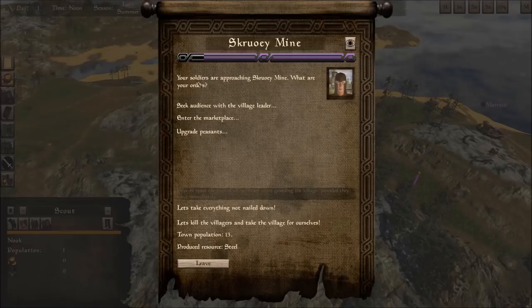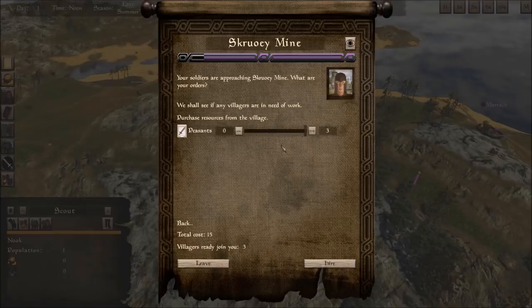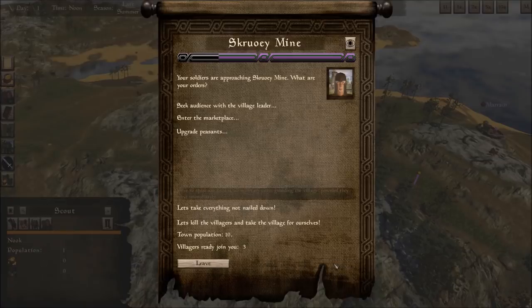What are your orders? It's really just me. We can talk with the village elder, enter the marketplace, upgrade our peasants, or go burn the place down — we can kill all the villagers and take the village for ourselves if we want. We're going to go into the marketplace. Is there any villagers that want work? There are three who would like to join me for 15 bucks. I apparently have money, so I'm taking them. They have just joined me, so we've got three more people and we have followers now.